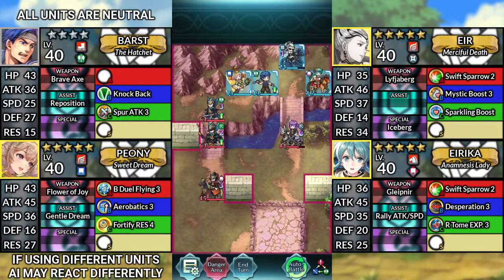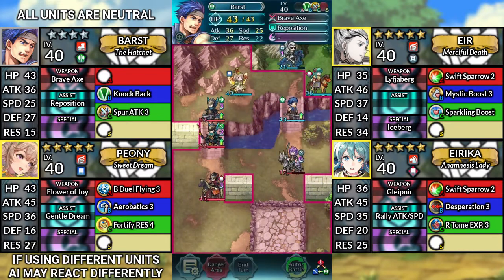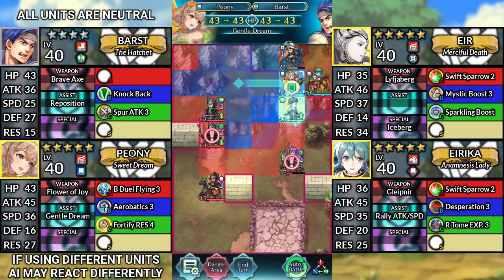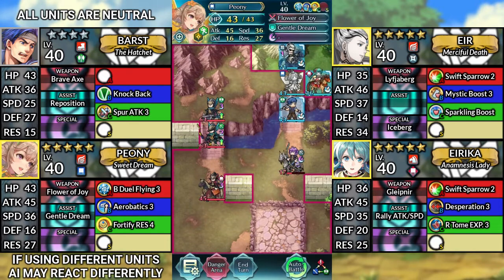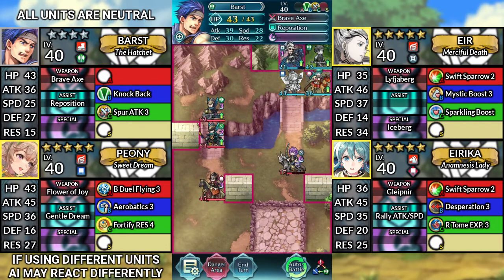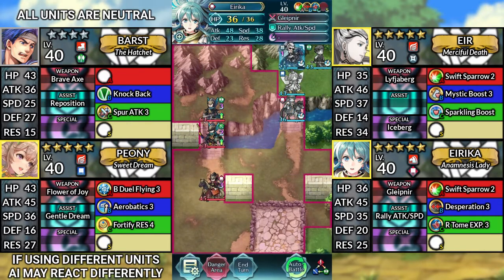For turn 5, move Barst down to the right and attack Bernadetta. Move Peony to the right and dance Barst. With the gentle dream buffs, move Barst above Erika. Next, move Erika down to the left and attack Bernadetta. Again, with the gentle dream buffs, move Ur below Erika.